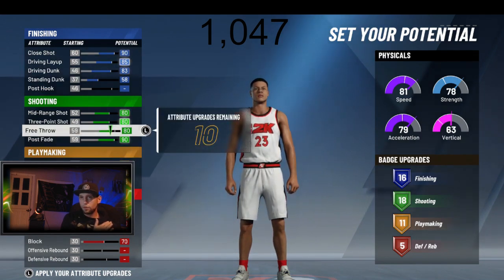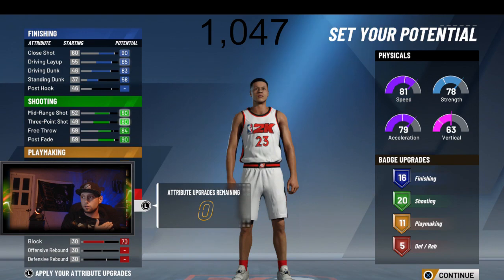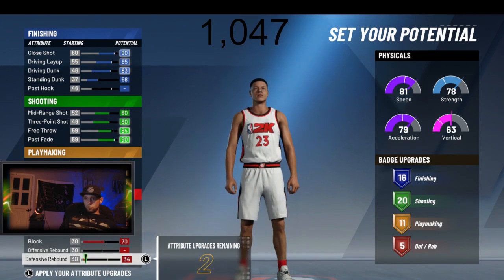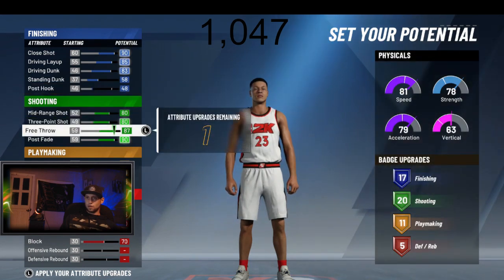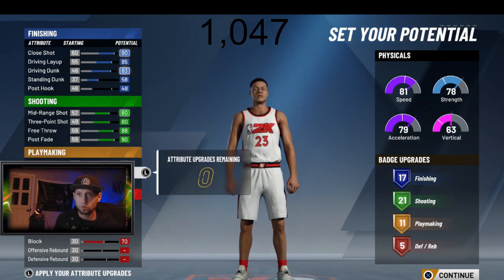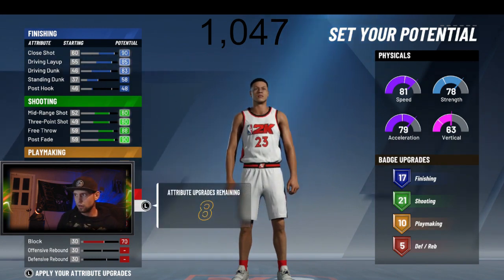I don't think we go back to free throw. Right there — 20 badges. We'll stay at 84. That doesn't do it. That don't give us one. That don't give us one. That gives us one. That gives us one. I don't think we need post moves — not for one badge, we don't. So we have eight. Can we get... oh!